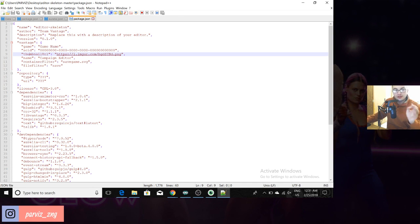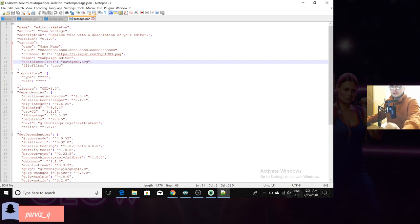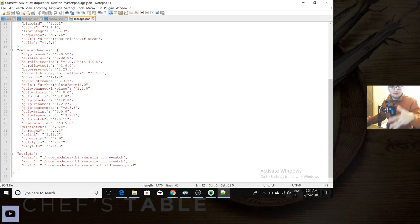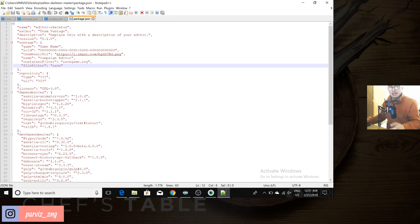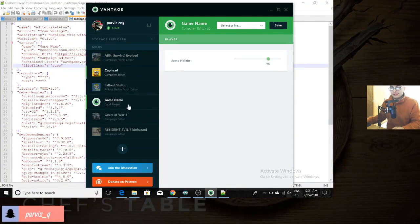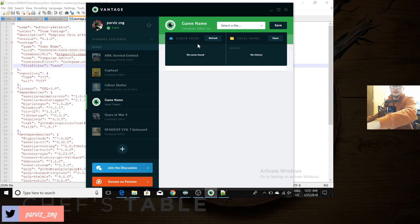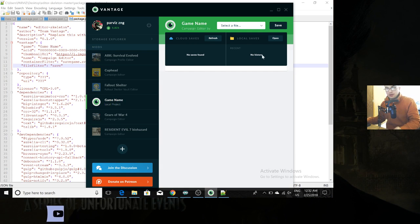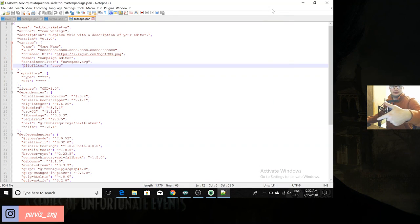I'm working on a GTA 5 mod right now and I'm going to release it soon. You have to edit the container filter and file filter — that's your save game setup. When you load an editor, you select 'File' and your save game has to show up in Cloud Saves. Locally it won't work — you need a cloud file loaded to open, add to, and modify it.